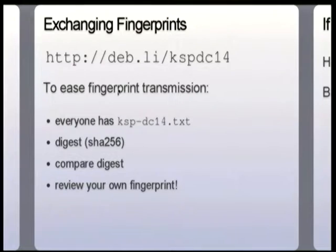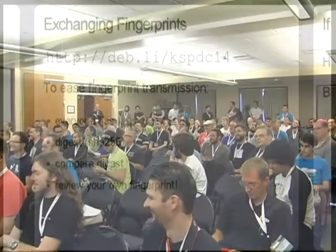Does that make sense as to why the process is set up that way? The steps are: everyone has the big list — if you don't have it yet, you can fetch it from there, which may or may not be a man-in-the-middle. Then we're going to take a digest of the big list. If everybody gets installed the latest version of SHA-256 uploaded by Daniel Kahn Gilmore. We'll compare the digest.